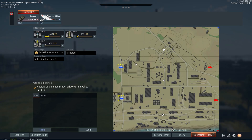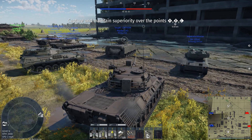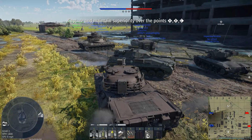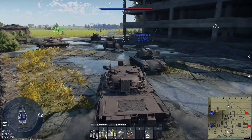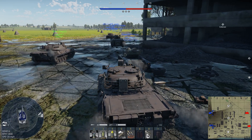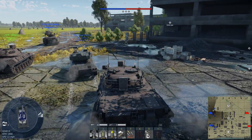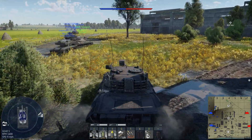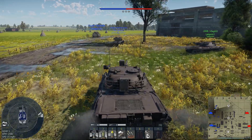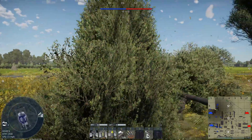Now on this map, this could mean a whole bunch of interesting things. What I essentially mean is that we're at 9.0 and I only have five rounds of heat. Usually DM13 or discarding sabot would be kind of good in this situation, but no — most of the tanks I'm going to go up against, especially at 9.0, are going to basically bounce or shatter most of my shells.